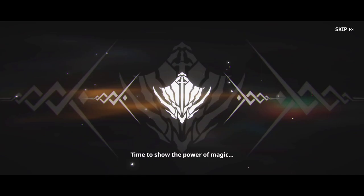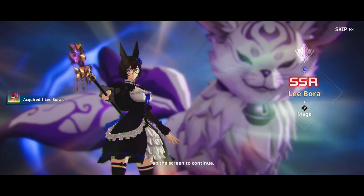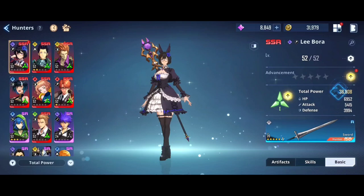She's going to be so good at A1 — she's going to be one of the strongest characters. Now we have her and it converts into a copy, which is great. Let's go to our hunters and give her the A1 advancement. You can see she already has the highest DPS in my whole roster because her artifact set is just that good.